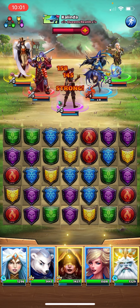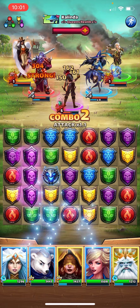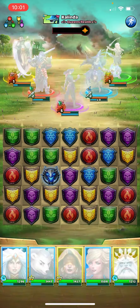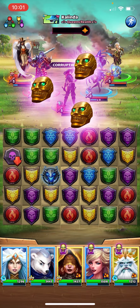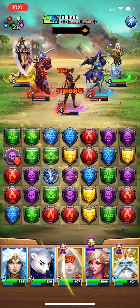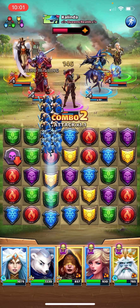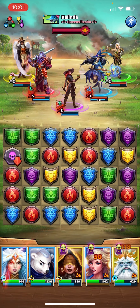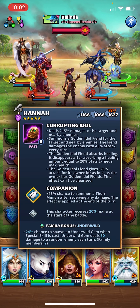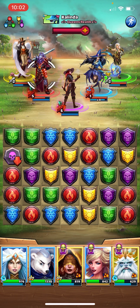Let's make this yellow match. We're just not getting the replacement tiles unfortunately. I'm going to hope that these two blue tiles take out Hannah so I can put the attack down.